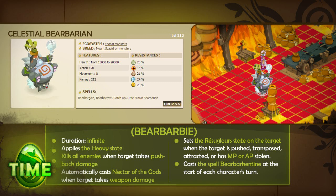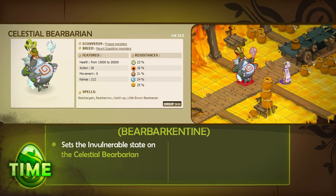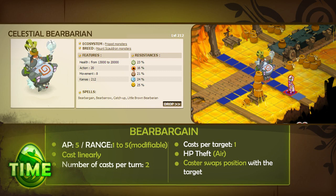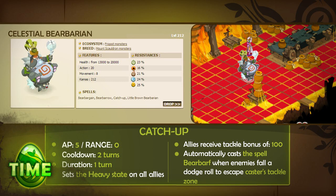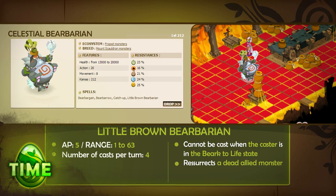The CB also casts the following spells during combat. Nectar of the Gods, triggered from the Bearbari state, repels all enemies within four linear cells of the CB by four cells and deactivates the Celestial's invulnerability state. This spell can also be triggered by a Rampant Bearbarian attack. Bearbarkentine, triggered by the Bearbari spell, activates the Celestial's invulnerability state. Bearbargan inflicts air HP theft and causes the Celestial to swap places with its target. Bearbaro inflicts water damage based on the amount of HP the Celestial has lost. Catchup lasts one turn, sets the heavy state on all CB allies, increases their lock bonus, and triggers the Bearbarv spell if a player loses AP or MP trying to leave the monster's tackle zone. And Little Brown Bearbarian can be cast while the Celestial is in the Berk to life state, allowing the CB to resurrect a dead allied monster.